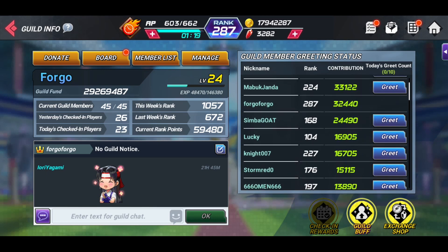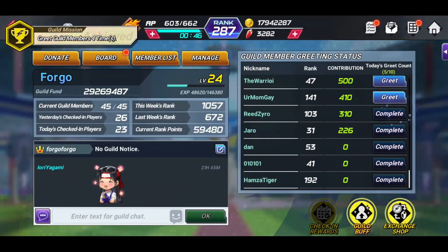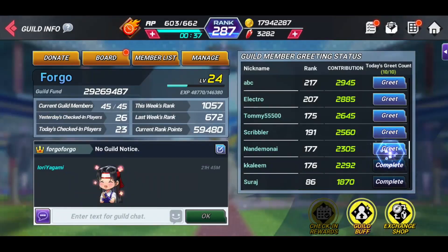The way to increase your guild experience — go from level 1 to level 2 to level 3 and so on — is to just greet your members every day. Right now it's 48,470. We'll greet someone. Now it's 48,500. Greet someone — 48,530. The more people in your guild, the more you're going to be able to donate. I believe the guild had to reach level 20 to have 45 guild members; before that it was 35. If all the members are doing this every day, you're going to build experience pretty fast and level up your guild really quick.